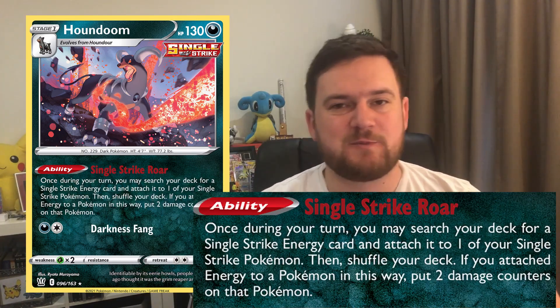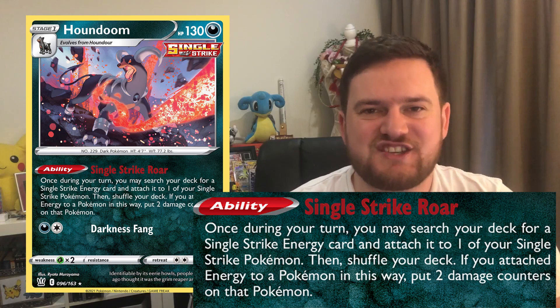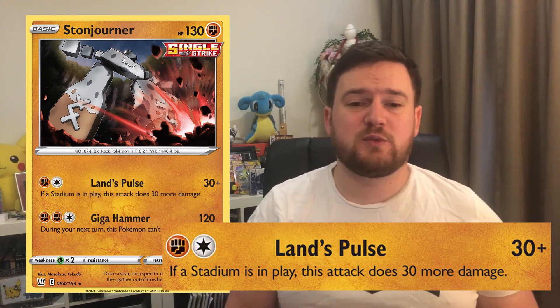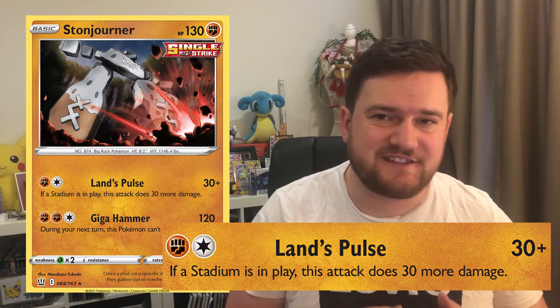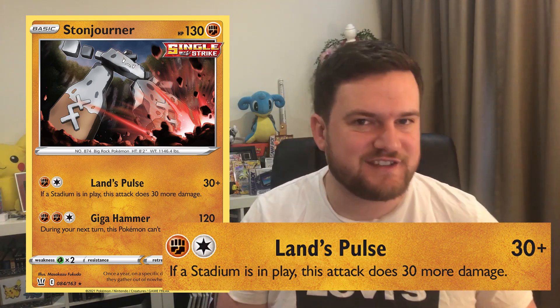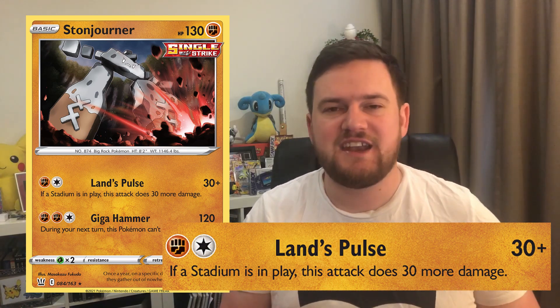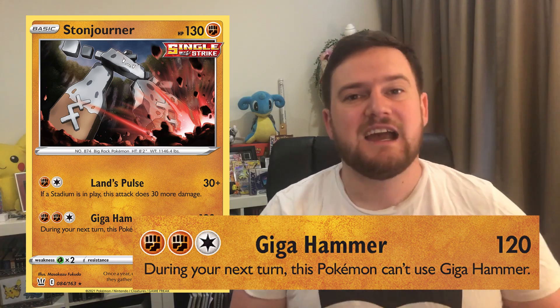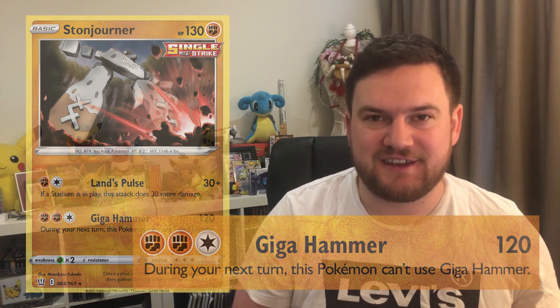We've got Single Strike Roar, which means we can search our deck for a single strike energy and attach it to one of our single strike Pokemon, dealing 20 damage to that Pokemon — really, really good. However, Tyranitar isn't always going to do the job, so sometimes we'll need another attacker. We've got one copy of Stonjourner in the list, because it's a really strong single prize attacker. With Lands Pulse, we can deal 30 plus 30 more damage if there is a stadium in play. Most of the time there will be, and with those extra single strike energies we can be dealing 100 damage. We've also got Giga Hammer for two fighting and a colourless — 120, which we can get up to 160, even 180 if we are lucky.